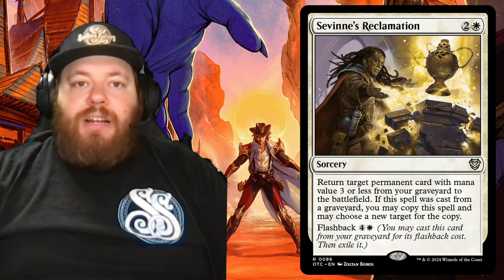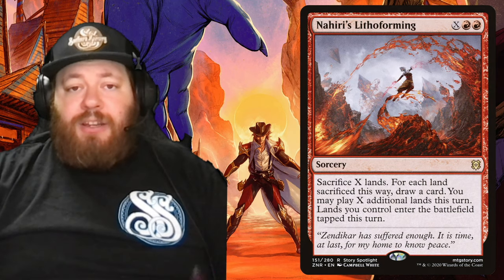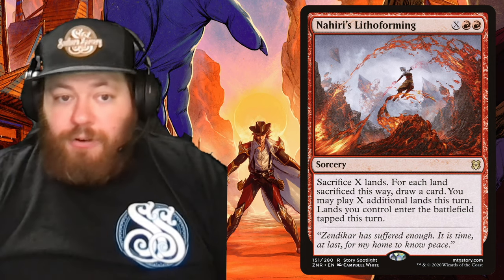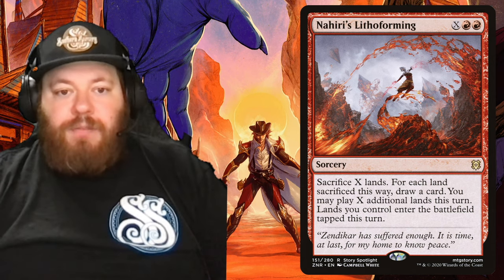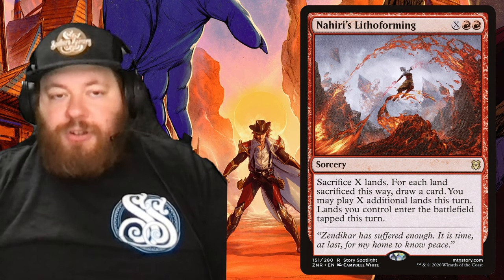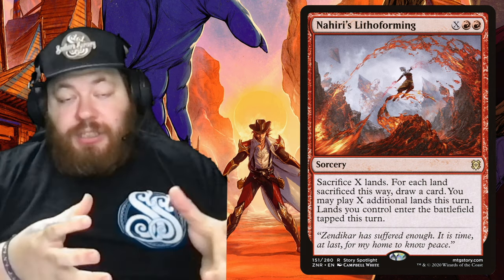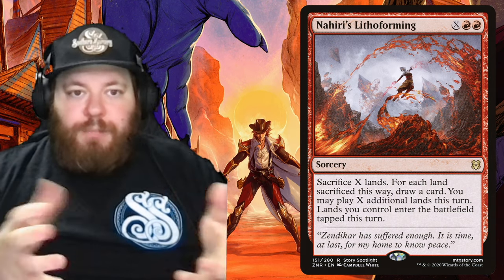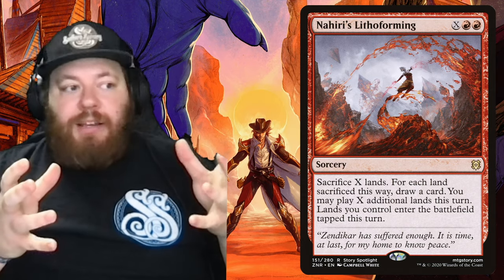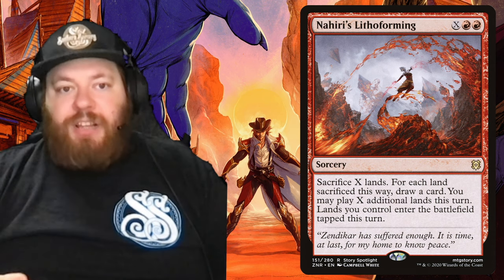Our next sorcery add is Nahiri's Lithoforming — a red card with an X cost: X and two red. Sacrifice X lands; for each land sacrificed, draw a card. You may play X additional lands this turn; lands you control enter the battlefield tapped this turn. It's kind of the poor man's version of Scapeshift — you sacrifice X lands and the payoff isn't guaranteed since you're drawing cards, not fetching them. But with 40 lands in the deck, more than a third of the deck is land, so the payoff should be pretty hefty and it benefits both trigger types.